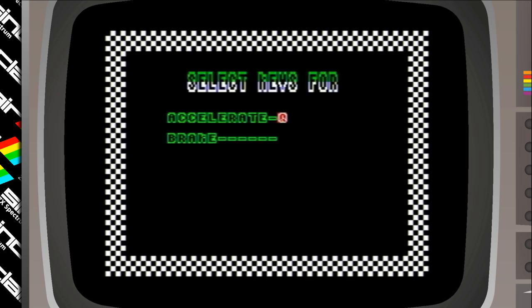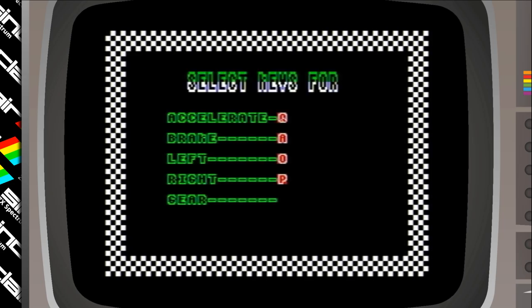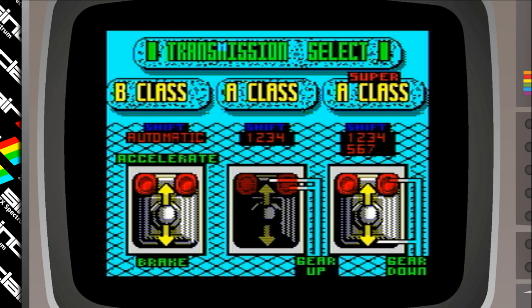Let's redefine the keys: Accelerate, Brake, Left, Right, Gear — Space. We can choose transmission. The colours look pretty good, don't they — they look above Spectrum ability.